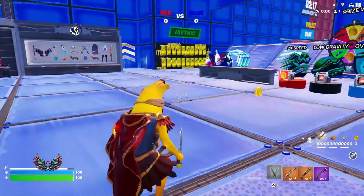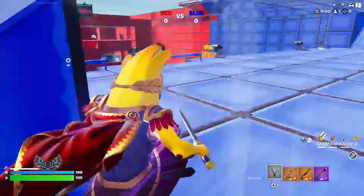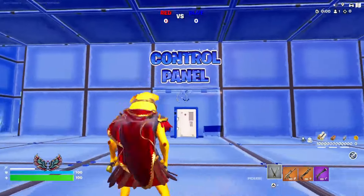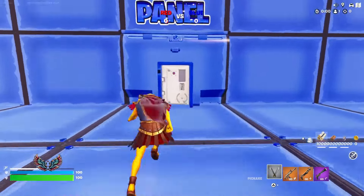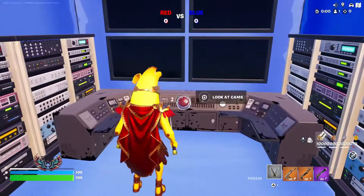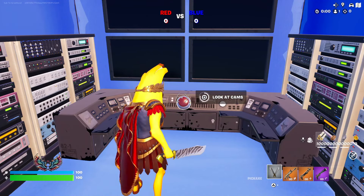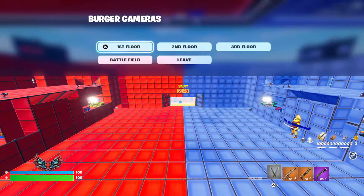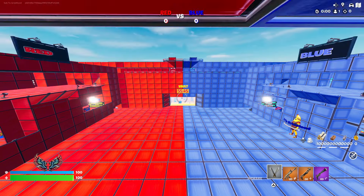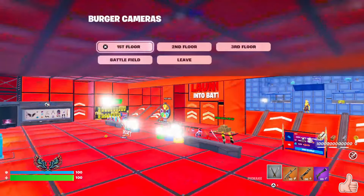Once you have your weapons, quickly jump up here and go through the door that says 'Control Panel.' It doesn't matter if you're on the red or blue team — it's exactly the same. Go through the door and find the button that says 'Look at Cams.' Select square, or whatever your platform's button is. Then select 'Battlefield' and it will take you there. Once you've selected Battlefield, go ahead and select third floor, second floor, then first floor.